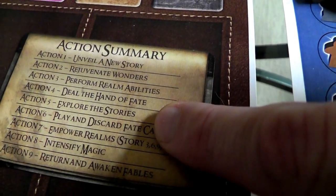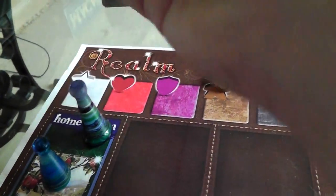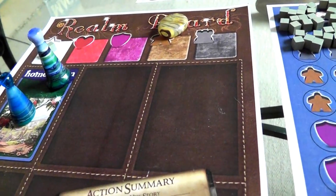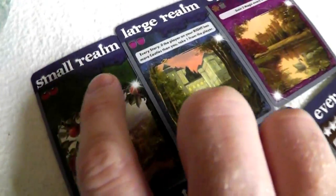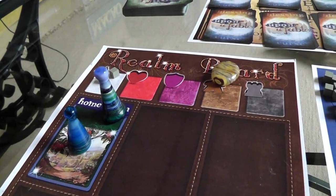We have now dealt the hand of fate. Now we can start exploring the stories, which means we start placing our workers. At the beginning of the game, everybody starts with two magic. I'm the first player. I would like to get another worker right off the bat, which means I need to build one of these small realms. This small realm requires two love — two hearts — and this one could be two of anything, so I could build this one right away by just dumping my starting magic.